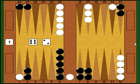I catch a lucky break — Myberg rolls a 6-2, and of course the 6 point is blocked and the 2 point is blocked, so he can't move and has to stay on the bar. This gives me a very nice little advantage right off the bat.